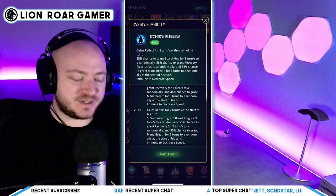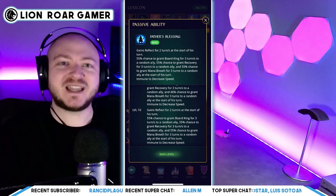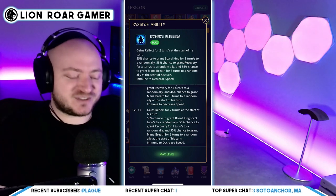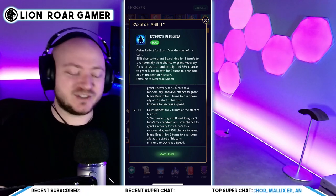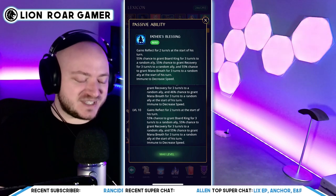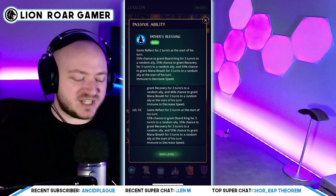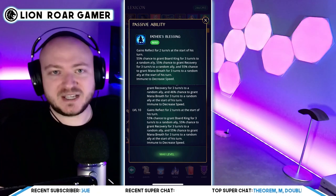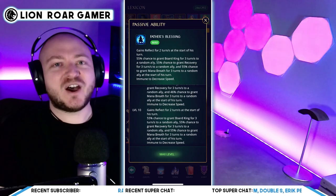Looking at the passive: he gains reflect for two turns at the start of his turn. Reflect is not all that important in Gemstone Legends, but it's a bonus. Here's the cool extra stuff Strybog does: 55% chance to grant board king for three turns to a random ally — that means you can match tiles one more time, meaning you're playing the game more than your opponent, which is super important. 55% chance to grant recovery for three turns to a random ally, creating longevity. 55% chance to grant mana breath for three turns to a random ally, increasing mana creation by four. And lastly, immune to decreased speed — are you kidding me? This is an amazing hero.